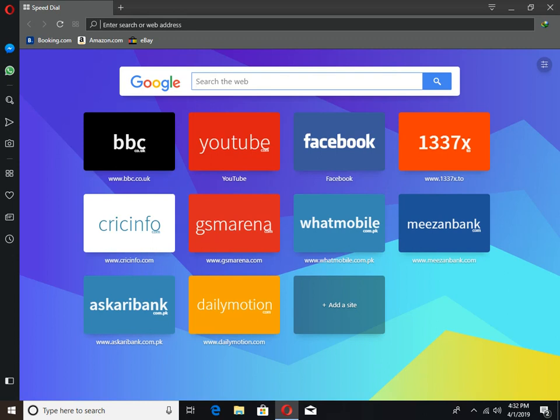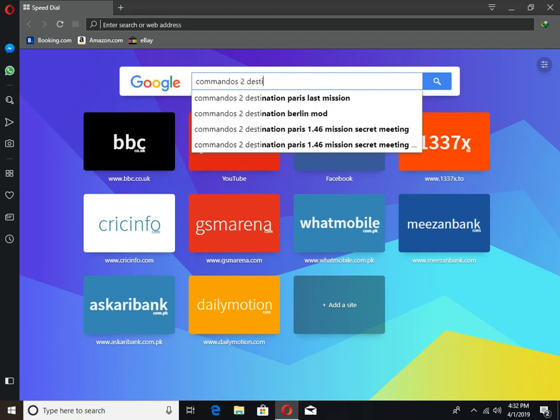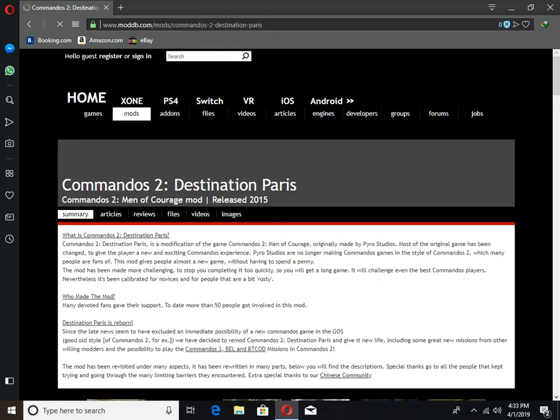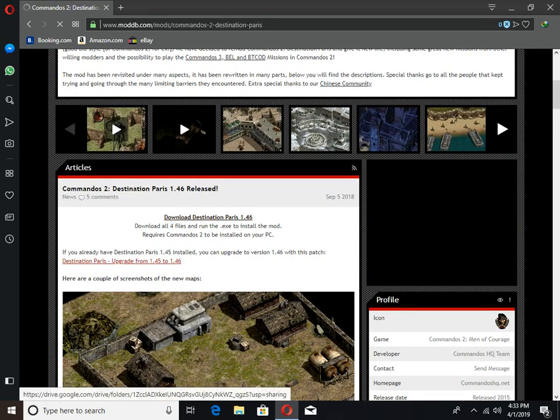First, open your browser and search for the game mod. You will be directed to it. Open this website and scroll down. Here it will be written to download Destination Paris. It will have four files.